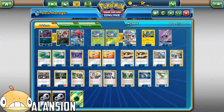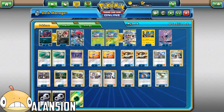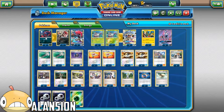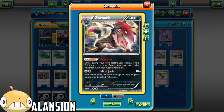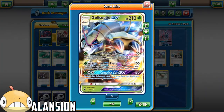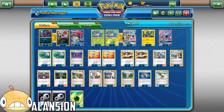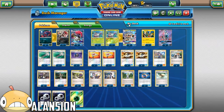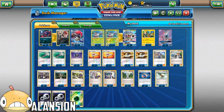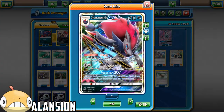I've seen some decks that use this - like Zoroark with Stand-In, put a Float Stone on it, so you get an instant Glissapod first impression with 120, attack that turn. I've seen it a couple channels, but I liked how the deck really functioned, and this really digs for your stuff.